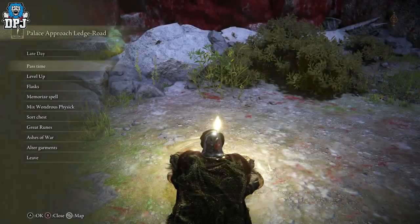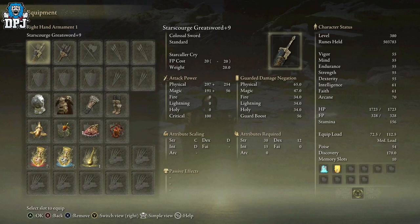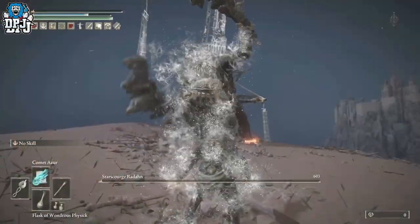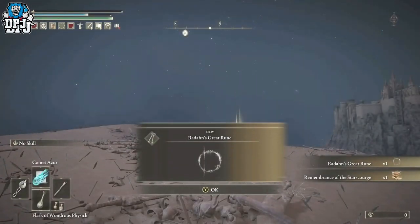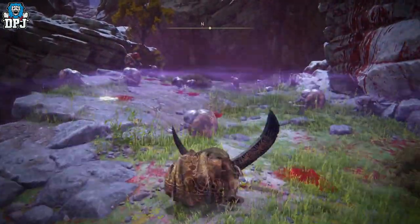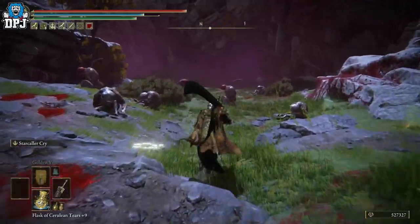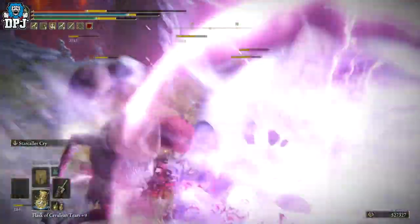There are a couple of other weapons you can use on this hill. The Starscourge Greatsword is rewarded from defeating Radahn — defeat him, get his Remembrance, go to Two Fingers at the Roundtable Hold, cash it in, and pick this weapon. Level it up. It's not as good as the Relic Sword, but you suck all the enemies in with its skill, spam the attack, and take them all out. Try to dodge their attacks as they do serious damage, but it still gives you an absolute shed load of runes.